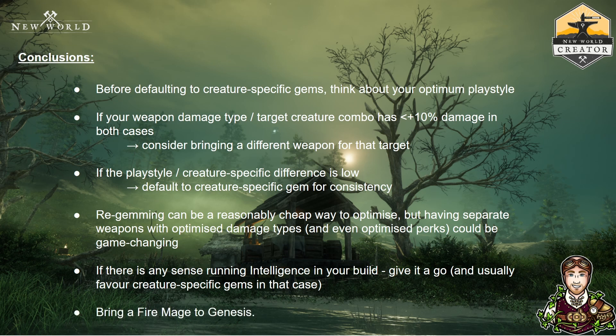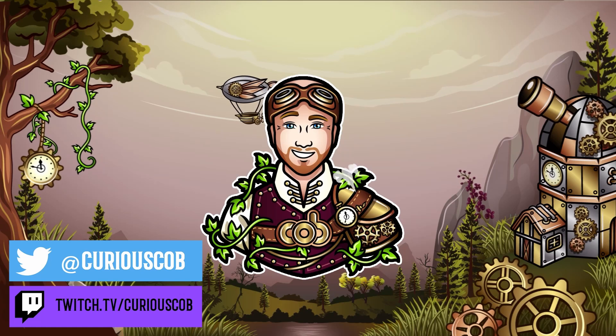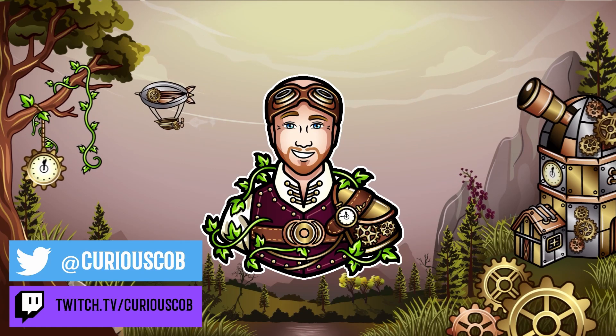Finally and most importantly: if you go into Genesis, please please please bring a fire mage — I cannot stress this enough. It's also worth bearing in mind that fire damage is fire damage — there are skills and attributes like Powder Burn in Musket that also cause fire damage. So you can think of other ways to introduce fire damage into your rotation for Genesis, or other damage types if you spot them in your builds. That was a complex one! Leave a comment if you've got any ideas and suggestions for builds. Until next time, stay curious.